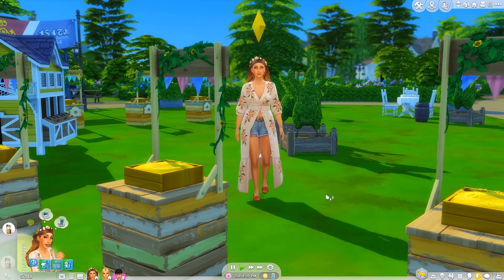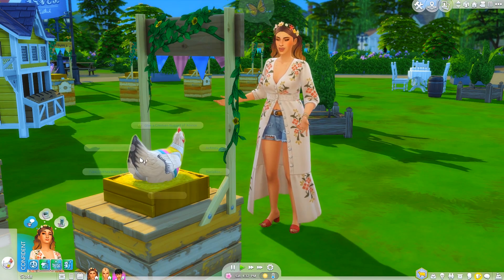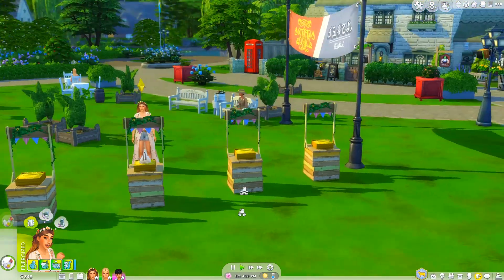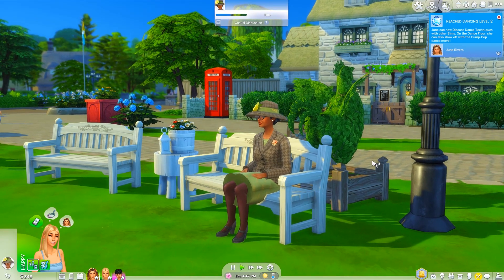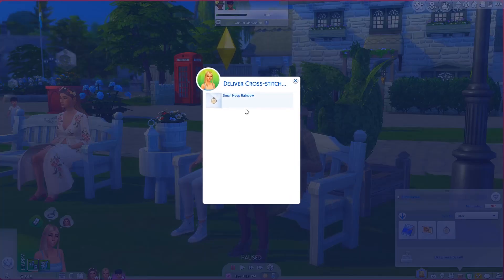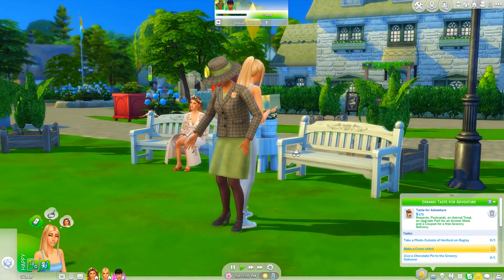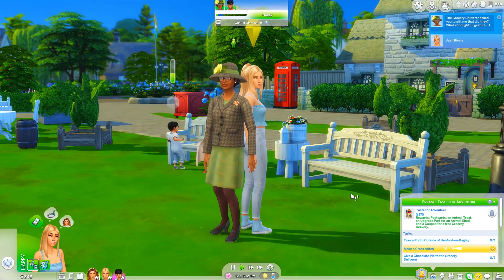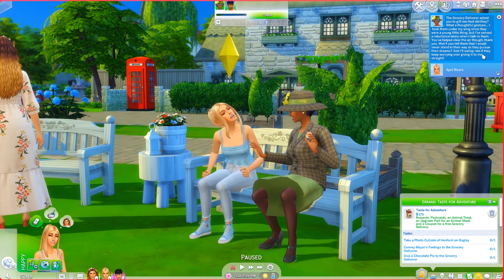Angel is just sitting there and you can actually still socialize with your chickens while they're here at the fair. You can view the competition entries - hopefully other people will participate too so we don't automatically win. The mayor is here! Let's do a respectful introduction first and make a good impression. April needs to deliver the cross-stitch to the mayor - let's do that. We've done it! Next we have to convey the mayor's feelings to their grocery deliverer.